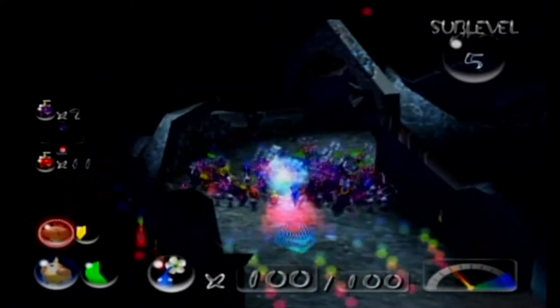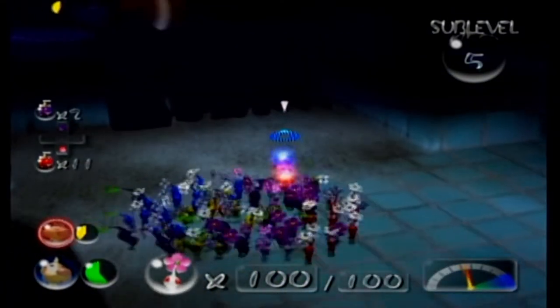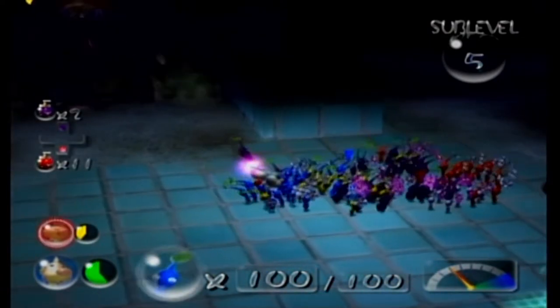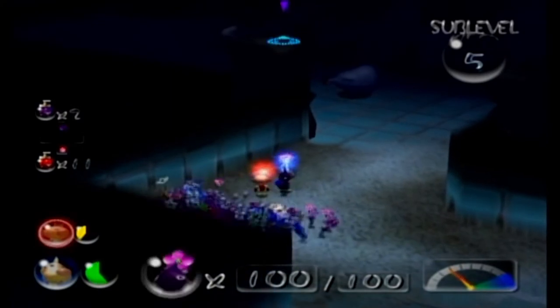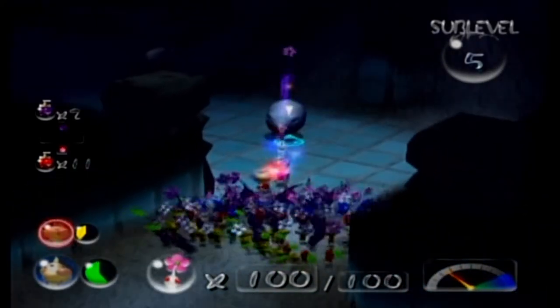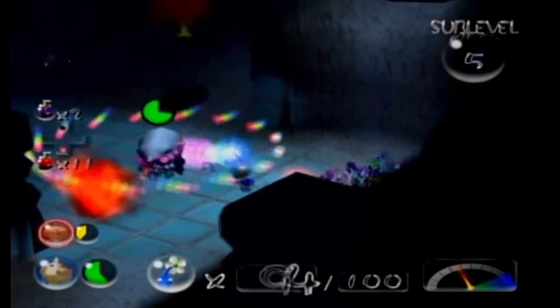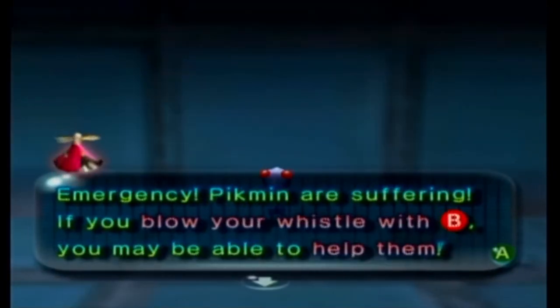That is a Withering Blowhog. It's like the Puffy Blowhog but not quite as annoying because he's smaller. We're taking them all the way around. He's gonna blow and knock my flowers off through the gate. I know he's on fire - stop giving me the tutorial that he's on fire. Emergency, Pikmin are suffering - if you blow your whistle with B you may be able to help... I know, I'm trying to do that, but you freaking interrupted me.